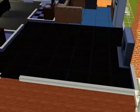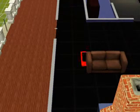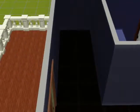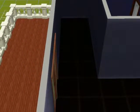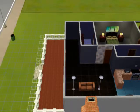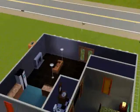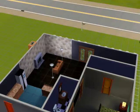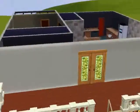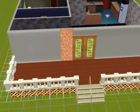Here's where I put the love seat — this is in front of the fireplace. Right here I end up figuring out that I didn't do any wallpaper, so I had to put this wallpaper up. That's pretty annoying.